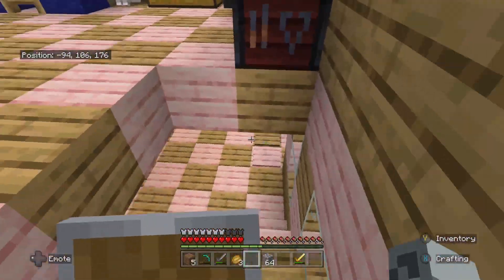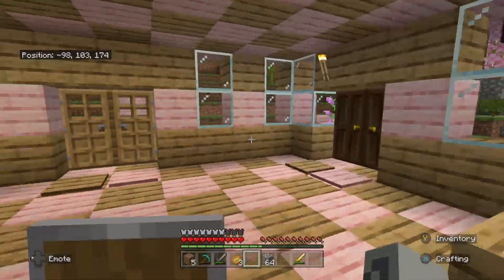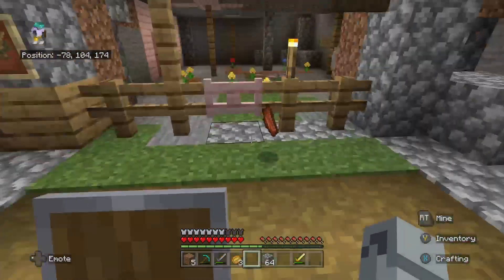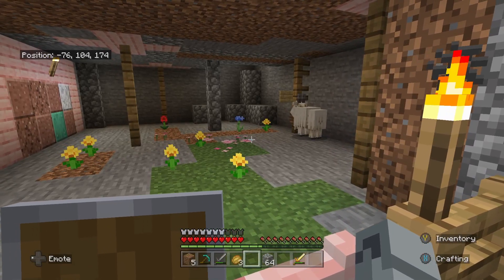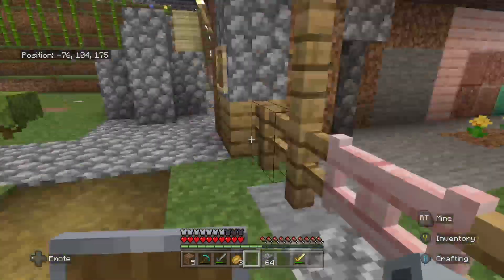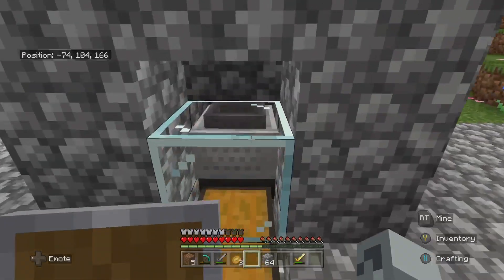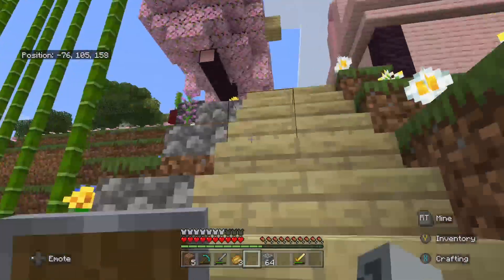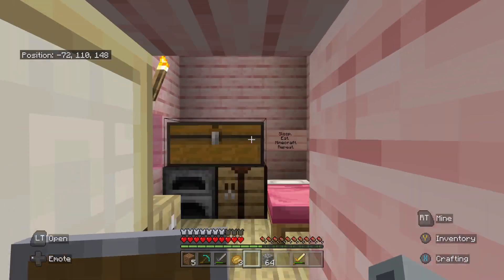I'm going to go around and show you guys everyone's houses and everything. Here's my house — you probably see it the most. Let's start at the top of the hill. Here is where we keep the goat — he's still here, still has all his horns. We're trying to get a horn. There's our cobblestone generator with plenty of cobblestone all the time.